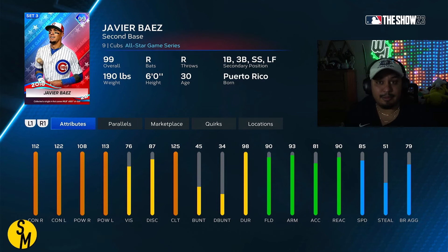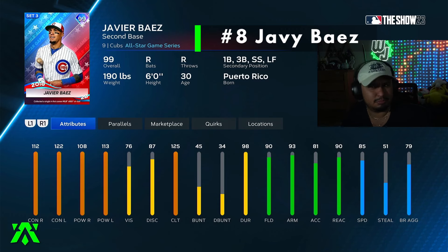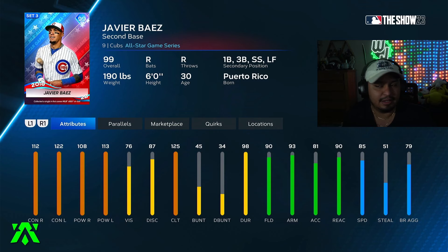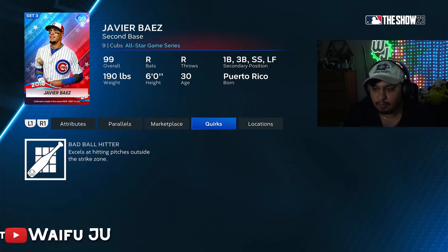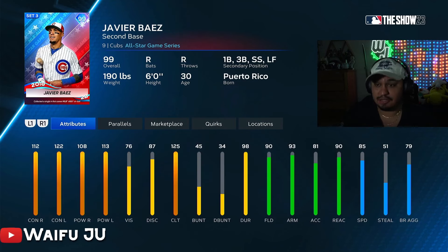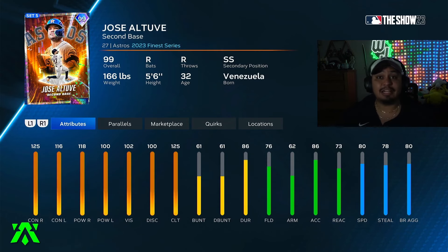At number 8, we have the All-Star series Javier Baez. He's a second base primary — he was playing shortstop at the time, but that's fine. Javier Baez is actually a really, really good card. I never thought we'd see a Baez statted like this. He's definitely an upgrade from Royce in my opinion — faster, a better fielder, and in a primary position at second base. He does have quirks, even though it's just Bad Ball Hitter. Baez has a very good swing, and Baez with 85 speed is actually crazy. I think he's a smidge better than Royce despite them being pretty similar archetypes.